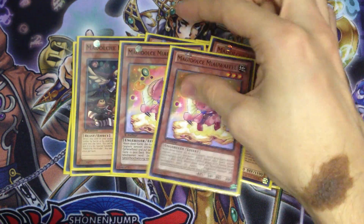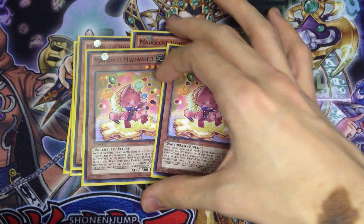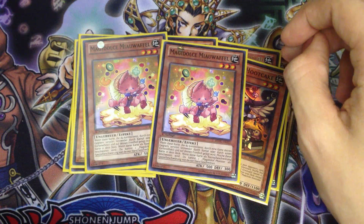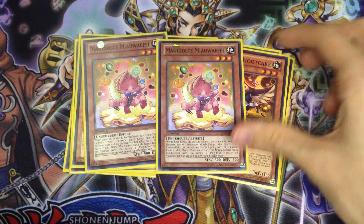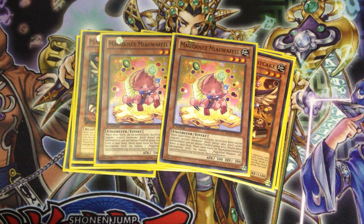I play two copies of Madolce Mofulu — three is too much. You only really need one of these when you're going to go off, because you go Mofulu, Hootcake, Hootcake banishes a card in grave to special summon Messingalato, and you go off from there. I'll probably do the play at the end of this video. You only need two Mofulu; I've found that playing three just clogs. Again, learning from the past video.